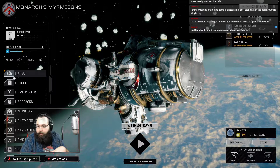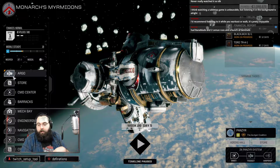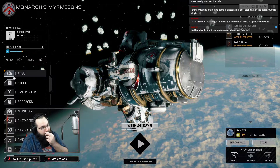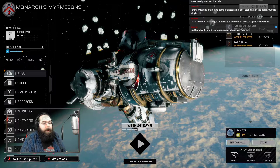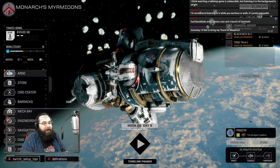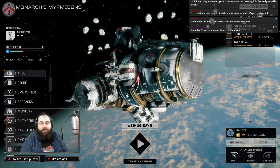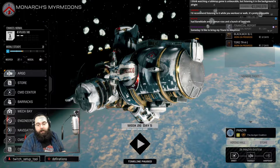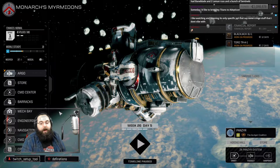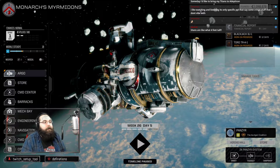I think watching a double-topic game is unbearable, but listening to it in the background is alright. I'd recommend listening while you walk — it's pretty enjoyable. Watching at 2x speed while doing something else on the side is also pretty good. Never got any of the Super Heavies — I mathed it out a couple of times, the Super Heavies just were never worth it in 8th edition. Someday I'd like to bring my Titans to Adepticon. They have an event called the Battle for Hell's Reach, and if you ever get a chance to go to Adepticon, definitely sign up for Hell's Reach — that is some of the most fun you'll ever have playing Warhammer.